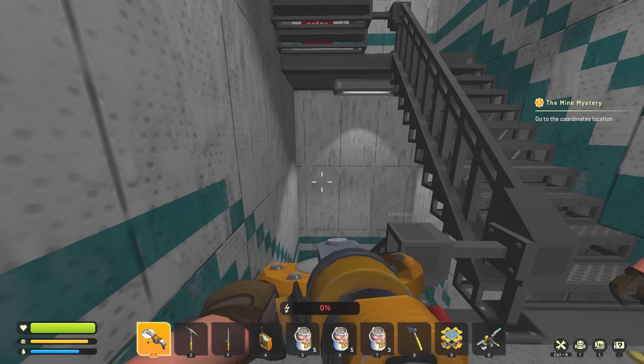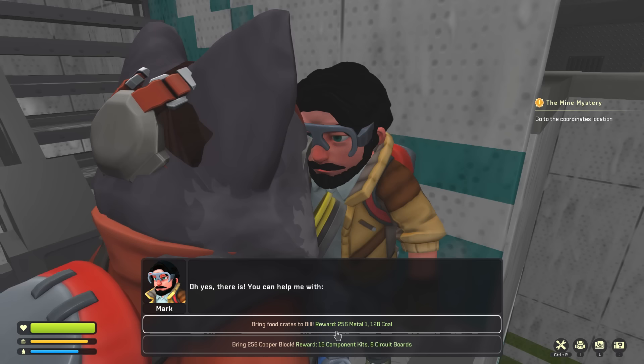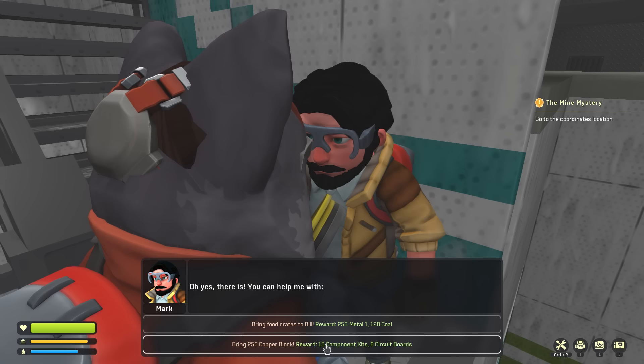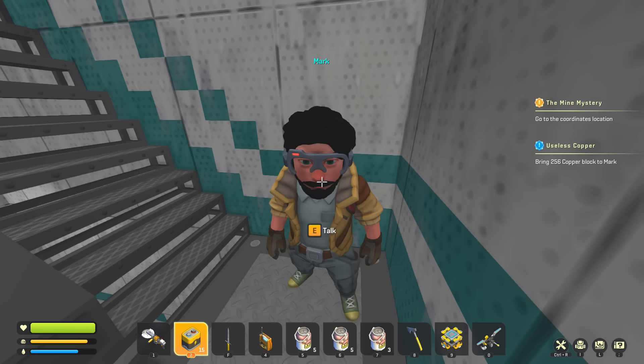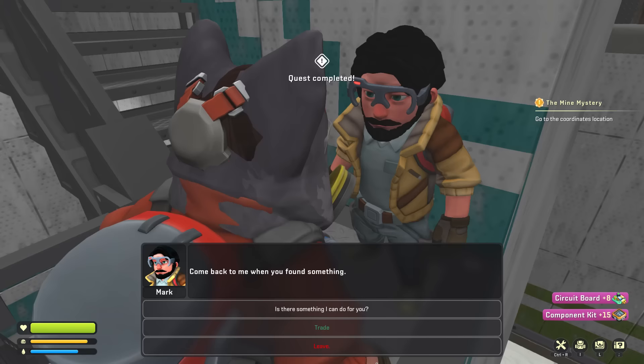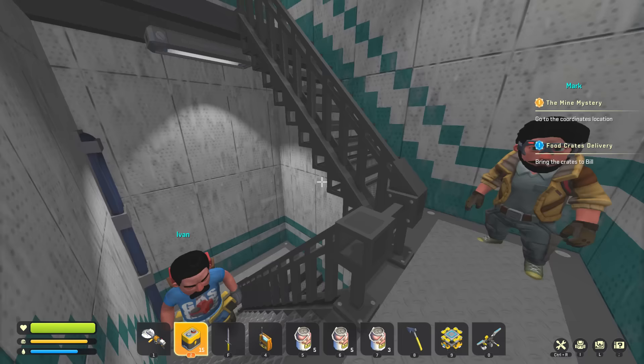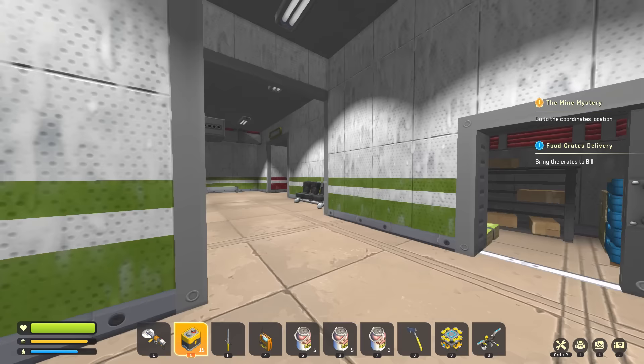I guess while we're here, let's check if Mark has other side quests. Bring food crates to Bill — reward is 256 metal and 128 holes. Bring 256 copper blocks — sure, I'll do that one next. Do I have 256? Not at all. Thank you very much — give me all that component kit stuff. And food crates to Bill — okay, where are the crates? Are they in the garage again? Oh my god there's three of them.